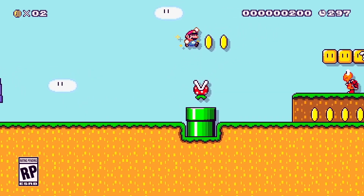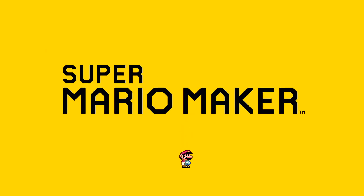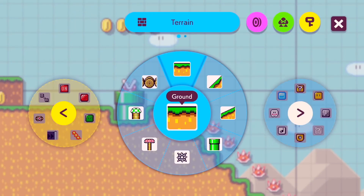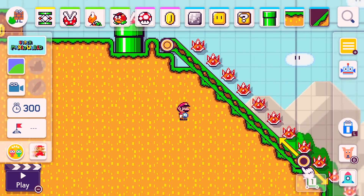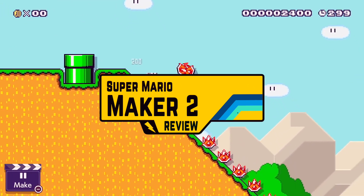Luckily, on the horizon appeared a glimmer of hope. Super Mario Maker 2 was officially announced with new functionalities, new themes, story mode, and a full range of new features. Is this a title for you? Or maybe you know it already and can't wait for it? Let's dig into my review and find out more about what awaits you.